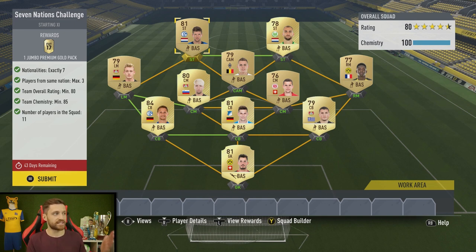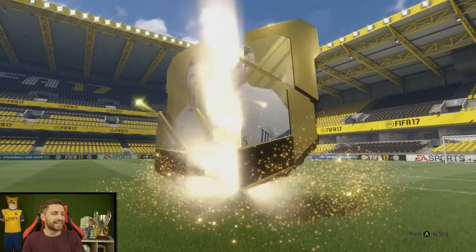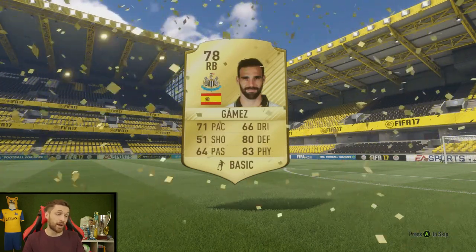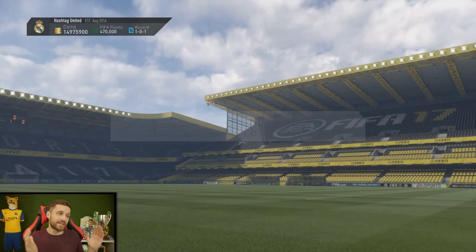You've really got to think about the reward here — it's a jumbo premium gold pack, but I'm giving away an 84 rated player, some 81 rated players, some good players. Once you submit it, they're gone forever. This is the capture event account so these players aren't actually mine — so I'm happy to submit and get my reward. Jumbo premium gold pack in the bag. No walkout though — Spanish right back from Newcastle, Gamez, obviously a Championship player now. Not a game changer at all, not a great pack. I've lost some good players in exchange for that. Maybe once I complete the whole set of challenges it will be worth it.